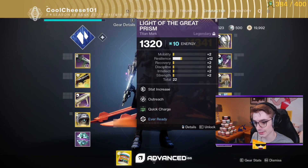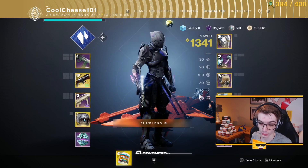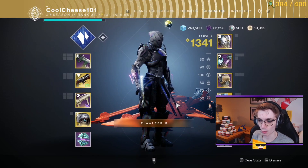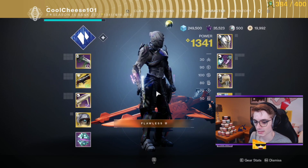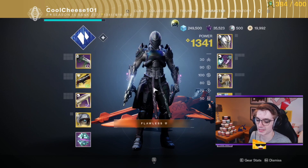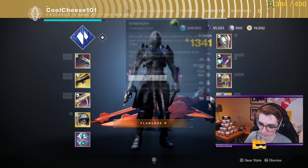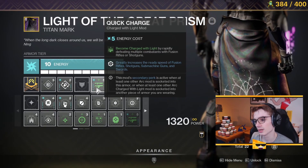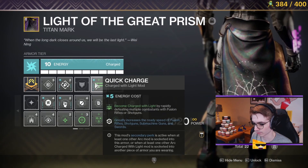Finally, on my class item, I have Outreach, which gives me around 20 tiers of strength for melee cooldown. This is why I actually spec low in strength, even though melee is a very centric part of my build — being able to pop a wall gives me a big chunk of my melee cooldown back, faster than my grenade most of the time. Outreach is a top tier perk and really helps round out my stats. You can do the same thing with Bomber if you have low discipline. I also want this to be Arc so I can run Quick Charge, which is in my opinion probably the best charge with light mod in the game for PvP.